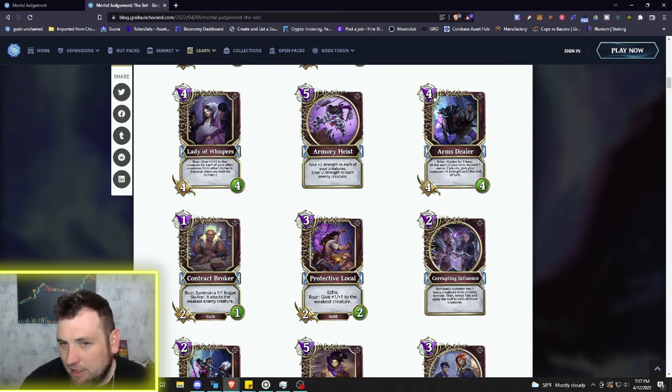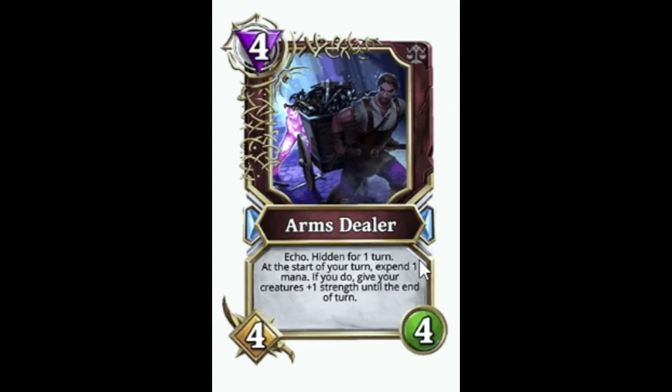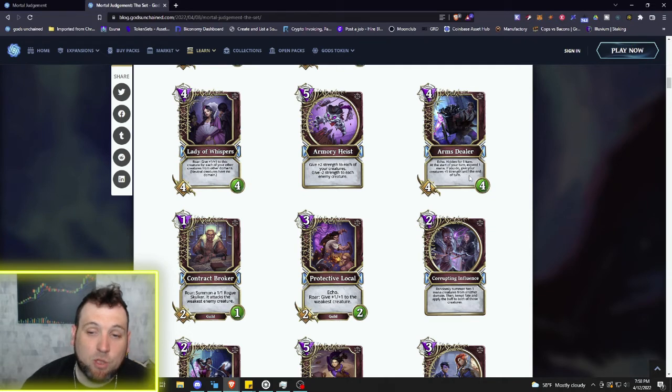Then we got another 4/4/4 — you see that pattern repeating — but it has Echo and Hidden for one turn. At the start of your turn, expend one mana; if you do, give your creatures plus one strength until the end of your turn. So every turn at the start, if you want to pay one more mana you can buff all your creatures for that turn. For four mana with Echo going to pull another creature into your hand, and being hidden, this is a whole lot of value in a four mana card.